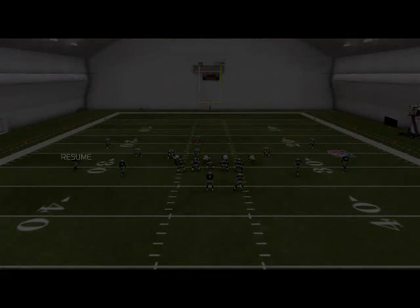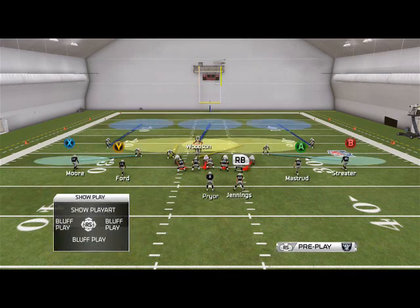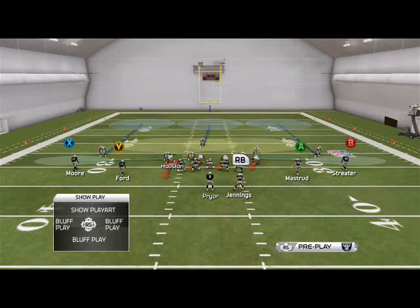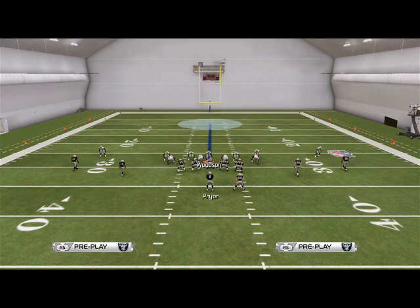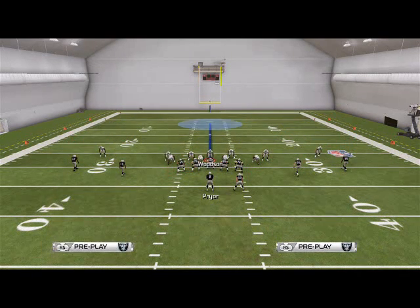Now if you wanted to do this out of the cover three, all you'd have to do is base the line, show blitz, spread your defensive line, crash your defensive line to the left, re-blitz Houston, and then I like to re-blitz Roach. Grab Woodson into the A-gap and I'm just going to drop him off. What's open in the field? We're going to jump over into that left hook zone that we were just voiding by blitzing that linebacker.